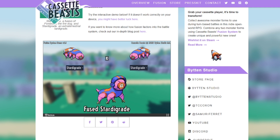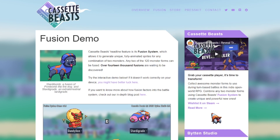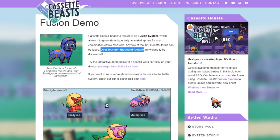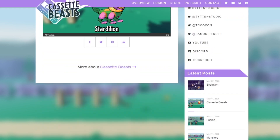Even two of the same monster will make something different — that's interesting. Dandelion plus Starter Lion — it's cool. Cassette Beasts' headline feature is its fusion system, which generates unique, fully animated sprites for any combination of two monsters. Any two of the 120 monster forms can be fused. 14,000 fusions are waiting to be discovered — they definitely came up with some sort of algorithm to do this. Impressive.